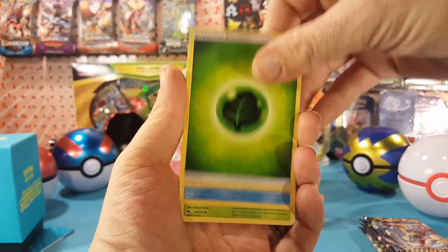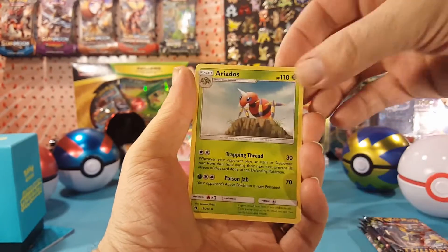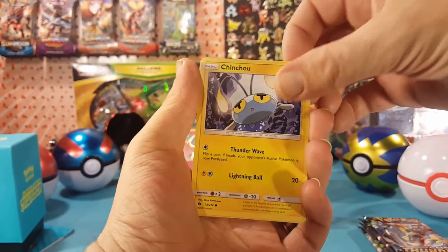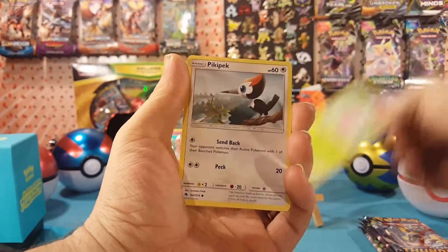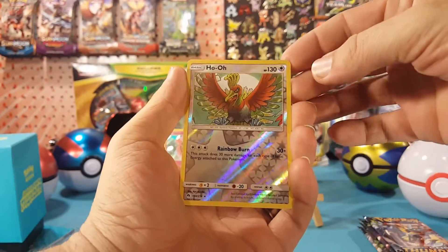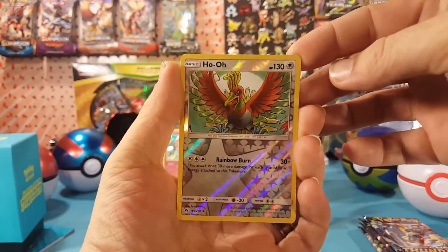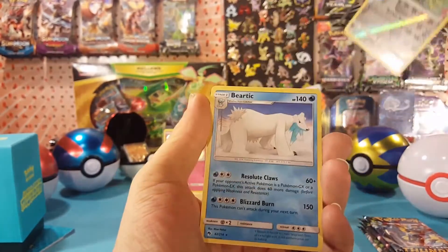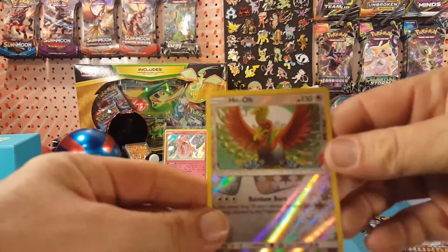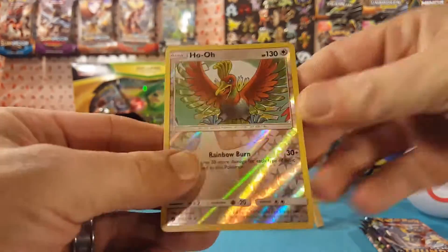Grass Energy, Mantine, Aerodactyl, Fairy Charm, Cutiefly, Cunchou, Hoppip, Pikipek, Slugma — Ho-Oh is the reverse, that is a rare, very cool artwork on that — and a Beartic regular rare to finish it off, with a nice colored pencil art style on that card.